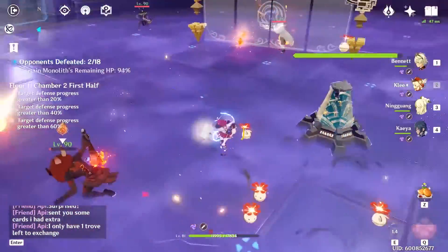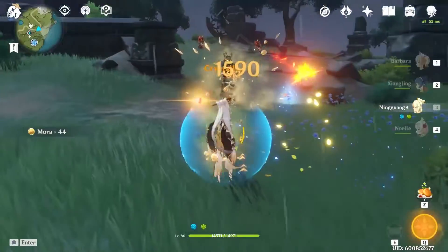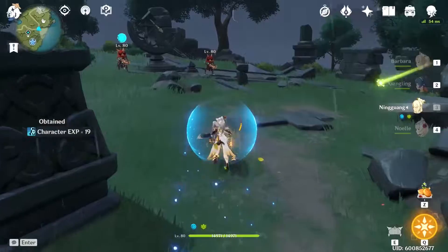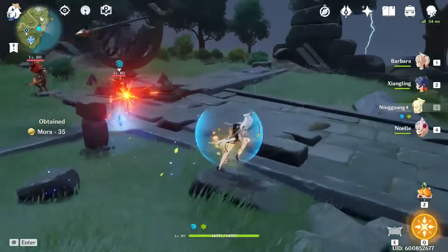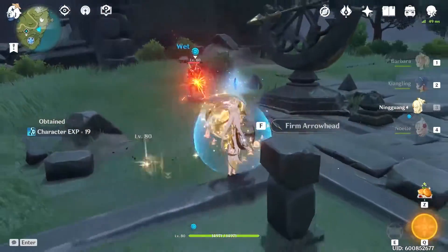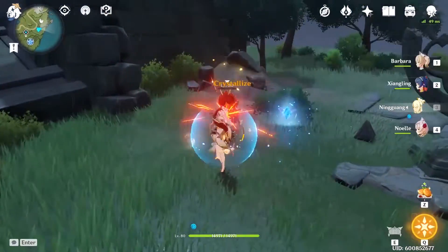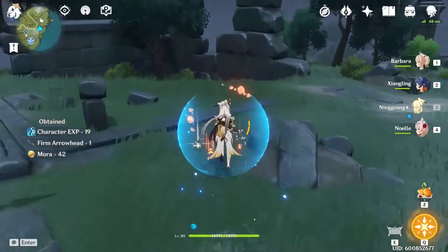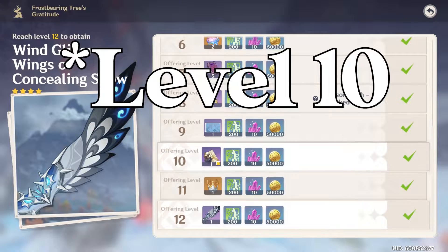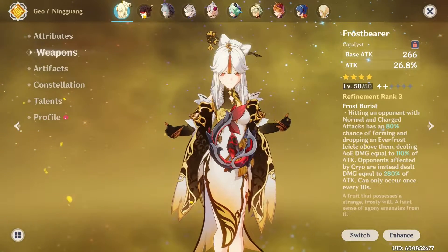If you have C2, her C3 is also a great choice — it upgrades her burst damage by three levels, bringing it up to ten which is essentially max. This can also save you talent books since Keqing is coming up and they share the same books. For a weapon, if you've gotten the Frostbearing Tree on Dragonspine up to level eight or nine, you can get that catalyst — it's an attack percent catalyst that could help you clear the 2,000 damage mark.